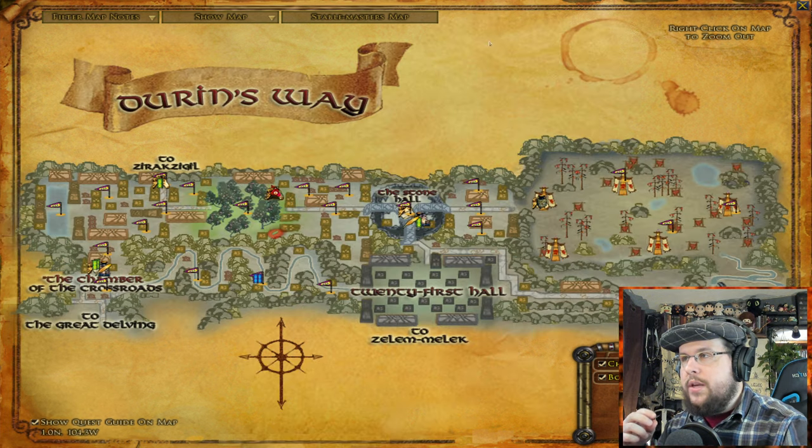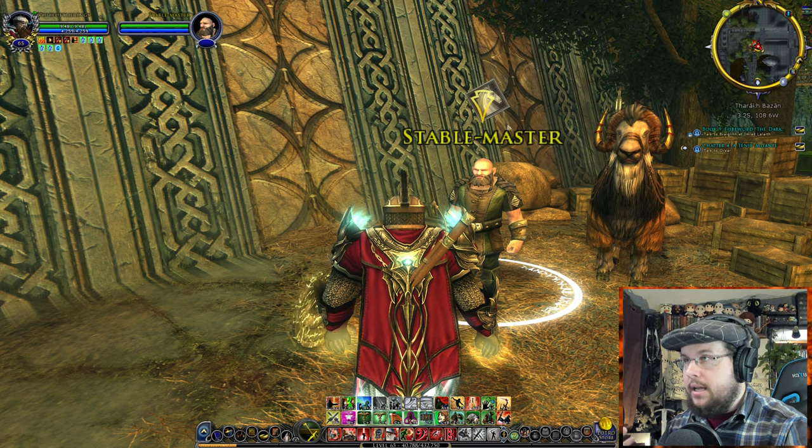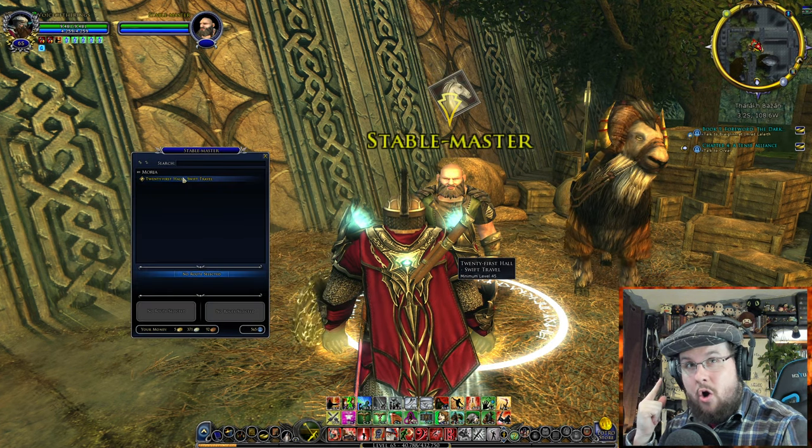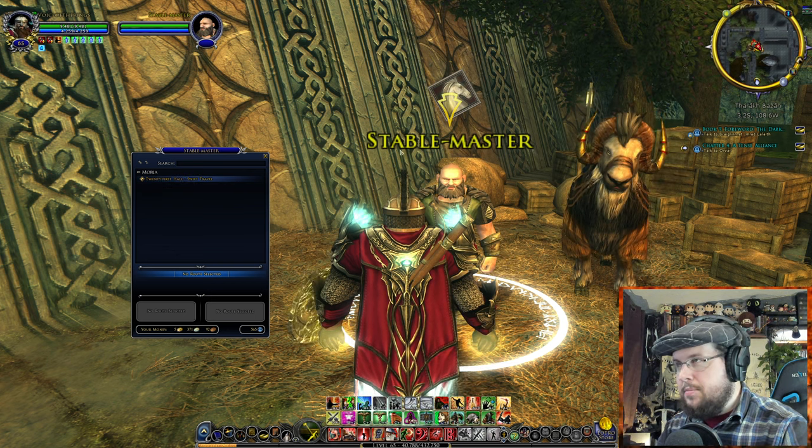The way they do Stable Masters is when you travel around, there are options of traveling. This Stable Master, I'm going to right-click him — he only has one location. You can only travel to the 21st Hall from this location.